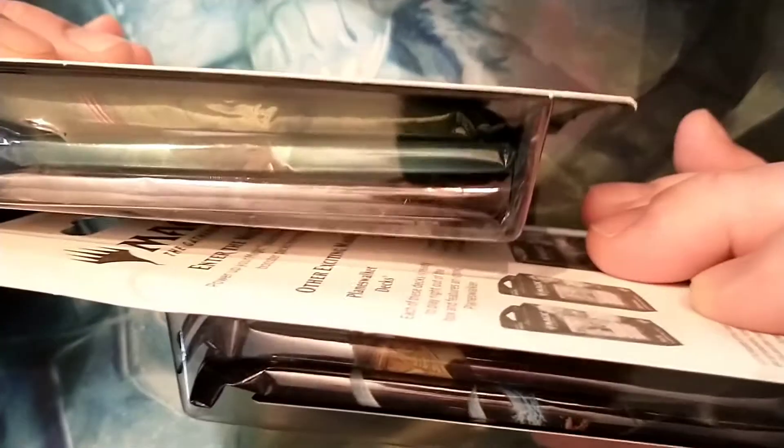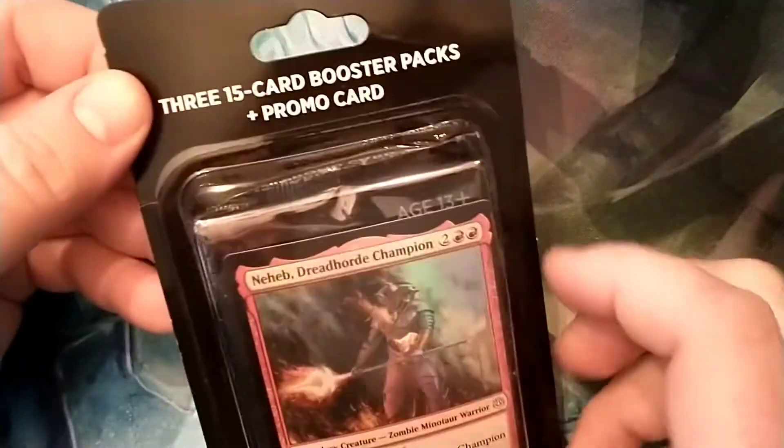But as you can see here, this one looks like it's just got three Zendikar in it. But these ones are a little — well this one has two of the same, and this one looks like it has three different ones. So I'm going to crack this one open since it's the most unique. I'm guessing one of these packs has got to be Ixalan, because it's green.